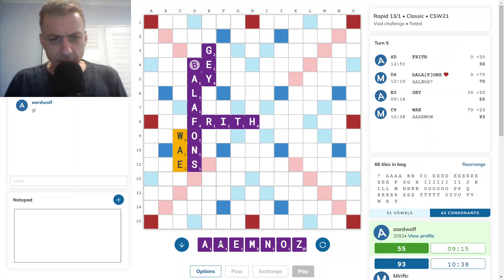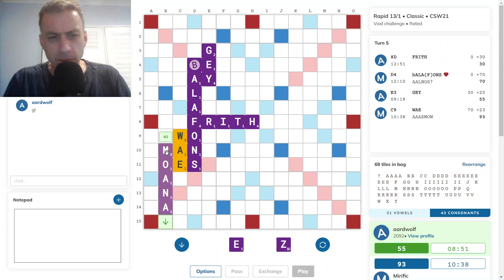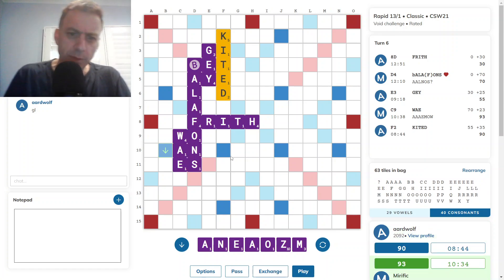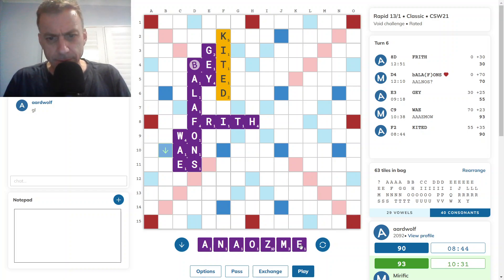Not a bad pickup — the Z benefits from an abundance of vowels. My M plays at C10. What about MOANA? Is that good? MOANA, 40. KITED — good score, 35.